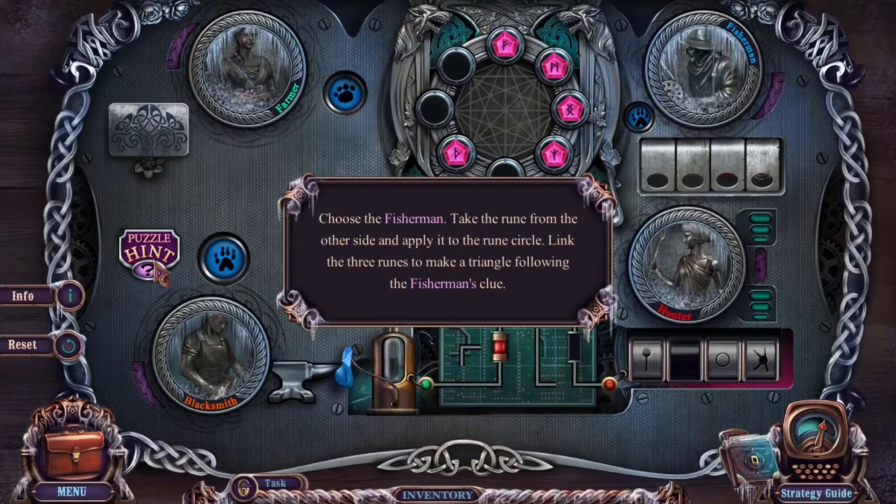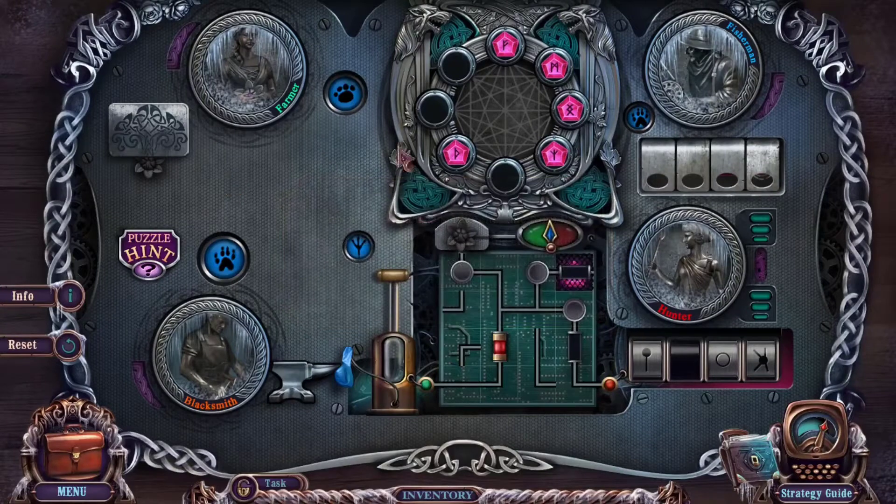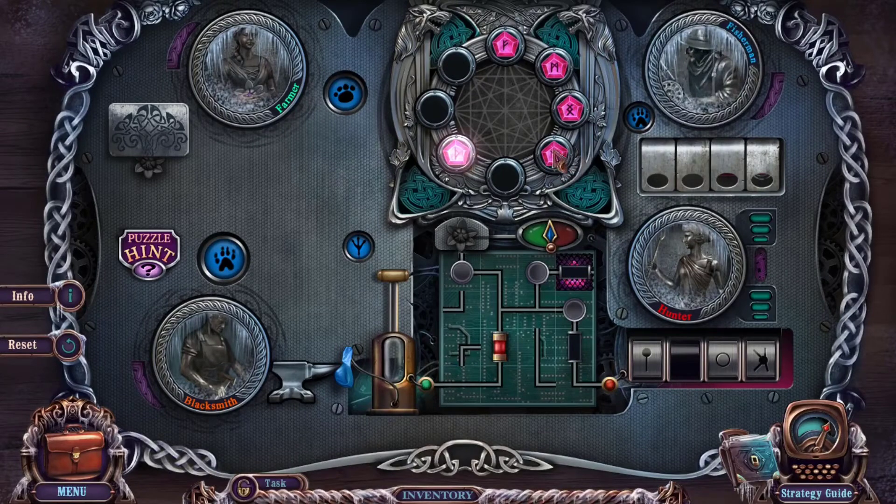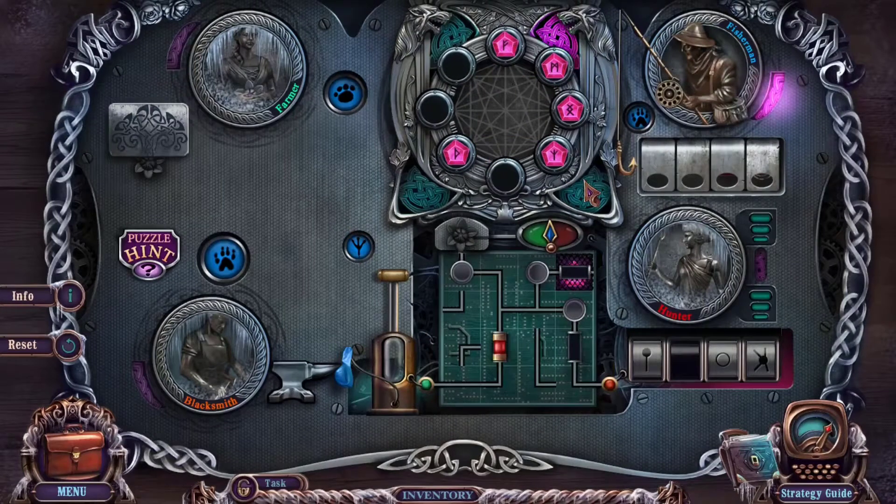Choose the fisherman, take the room from the other side, apply it to the room circle, link the three rooms to make a triangle following the fisherman's clue. We got the fisherman — what does he do? This is kinda cool, I like it. I can't move the rooms though.